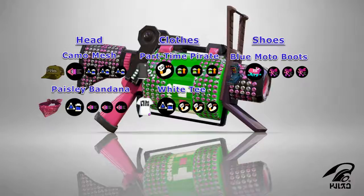As for our clothes, we can use the Part Time Pirate or the White Tee. The Part Time Pirate uses Damage Up for its main ability and features the Tentatec brand, which highly favors Ink Recovery Up, whereas the White Tee uses Ink Saver Sub for its main ability and features the Squid Force brand, which highly favors Damage Up. And finally for our shoes, we're going to be using the Blue Moto Boots, which uses Ink Resistance Up for its main ability and features the Rockenburg brand, which highly favors Run Speed Up.